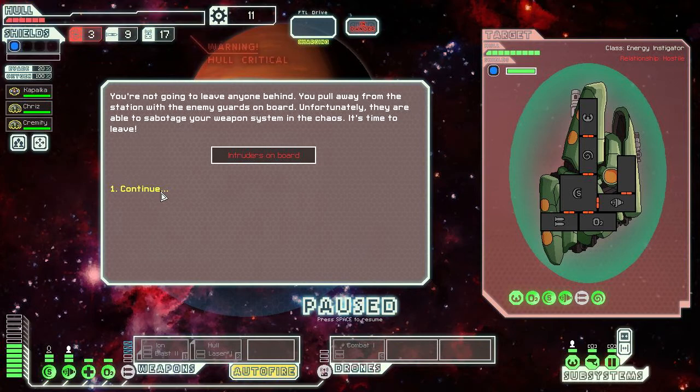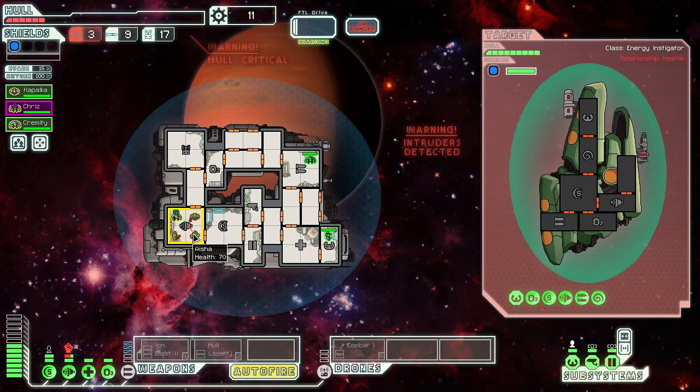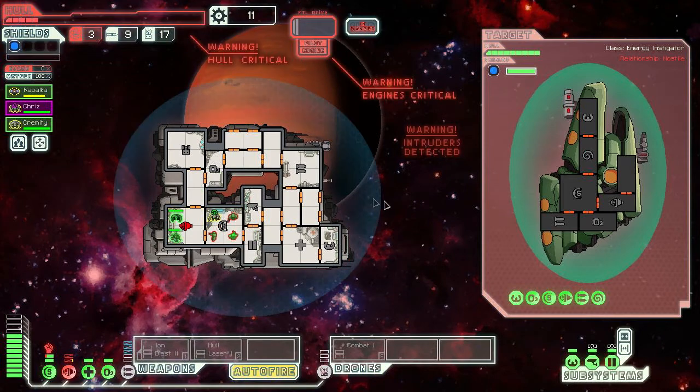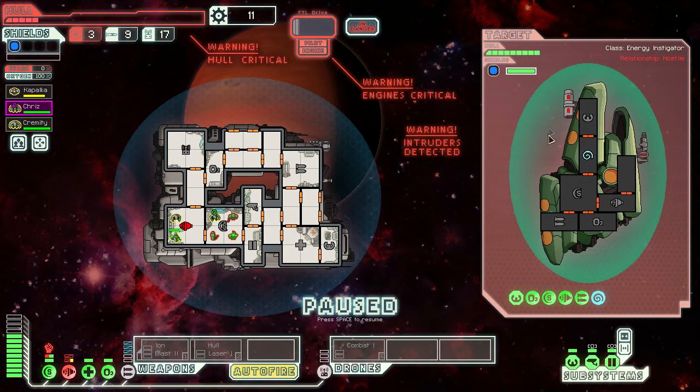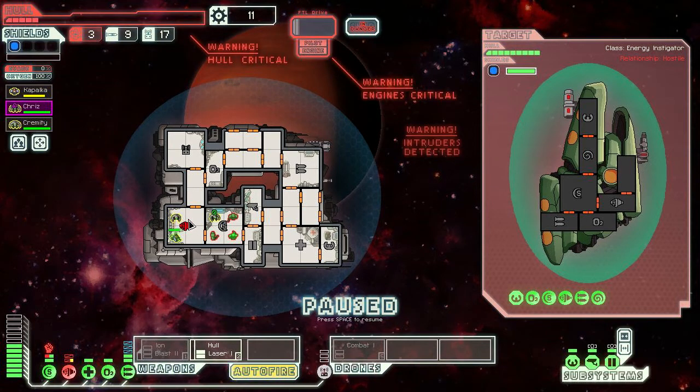We've got intruders! We're not leaving anyone behind — we pull away from the station with the enemy guards on board. They sabotage our weapon system in the chaos. They're mind controlling our crew too — this is terrible. They're all shooting up our engine! Can I release a drone? They have tough shields. We don't have enough system power to get weapons going. Wait — their weapons were just permanently disabled this whole time? They looped our engine and we have no pilot. We have to send someone back to pilot to repair the engines — this is the most unfair fight ever.